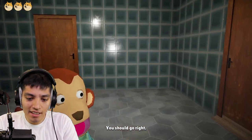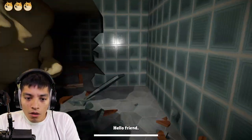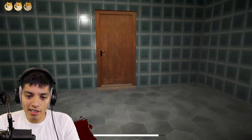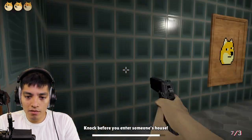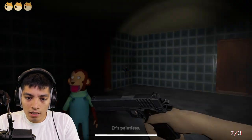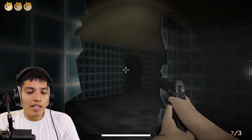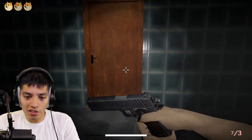You should go right. 'You set me up!' Whoa, oh dude, oh my god — okay, that's gonna hurt. Nice, a red arrow. Run! 'Not before you enter someone's house.' He's right there — he didn't even break through the wall, he just appeared! I thought he was supposed to break through the door first.